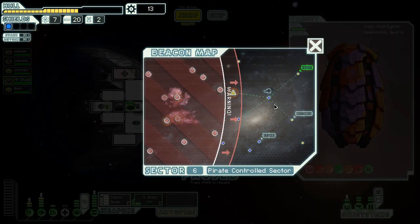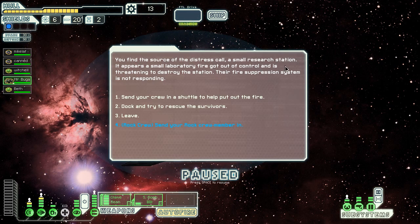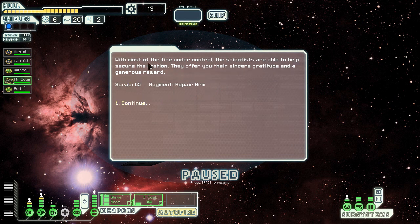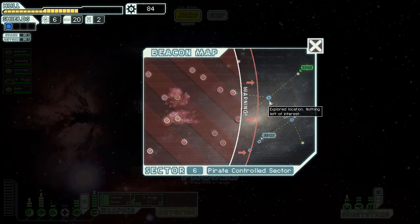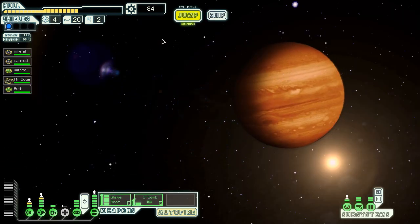The rock guy will come in handy — we are going to get a crew teleporter. There's a distress call at a spalled research station, improved fire, fire suppression not responding. I send my rock crew member in through the airlock directly into the fire. He disperses as much fire suppressant as possible into the heart of the blaze and eventually the fire starts to come down. Scientists secure the station, and they give me a repair arm — I won't take that. Scrap recovery arm is still worthwhile. I got a good bit of scrap from that.